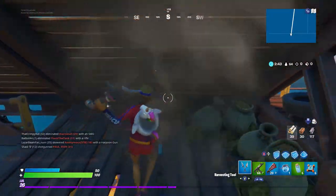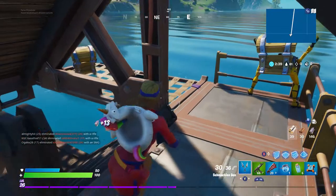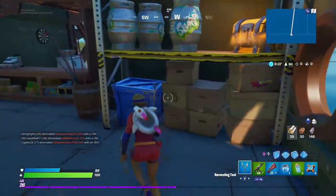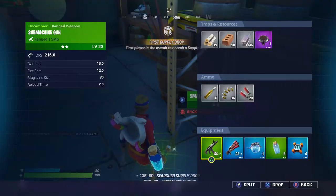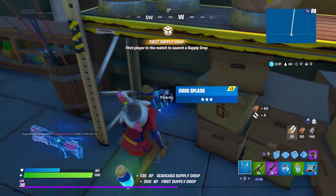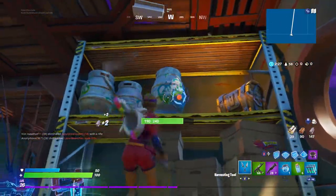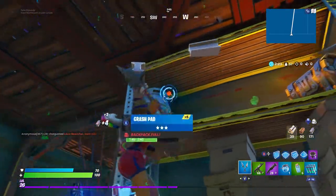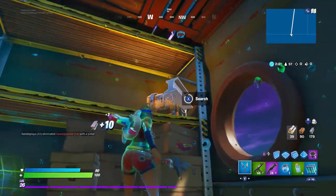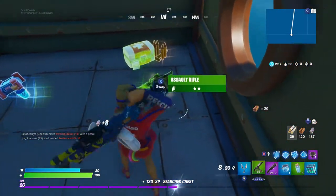There's so many different food items here, and that was just the top of the boat. Down below, a supply drop is on this boat — you will never see that early game. I got the purple tack and some chug splashes, another chest, and three more slurp barrels. We're already at 80 shield. I got a med kit and AR from another chest — pretty solid loadout so far.